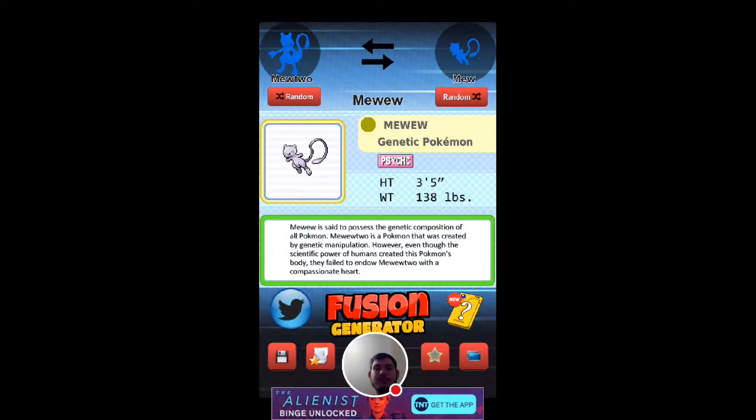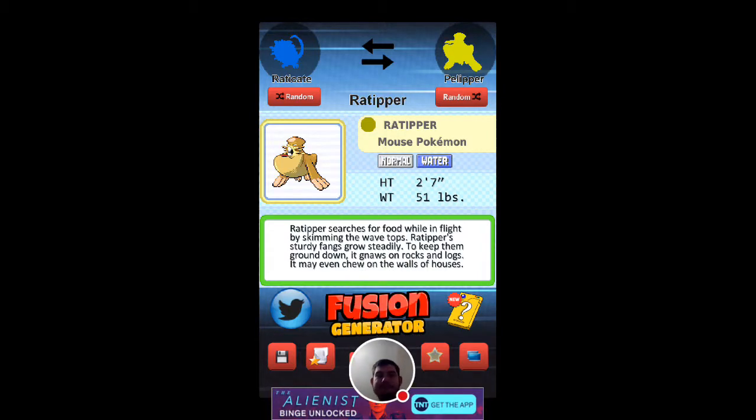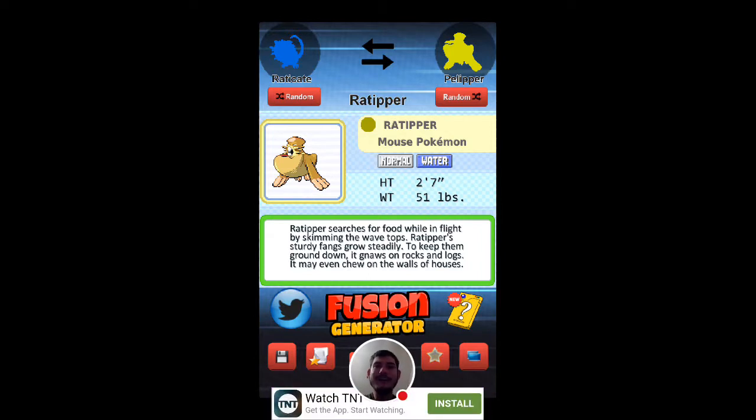Both of them are Psychic type. So let's do two more random Pokemon. Okay, a Raticate and a Pelipper. It is Normal/Water type. It is called Mouse Pokemon — sorry, I can't get through it because that face! It's 2 foot 7 inches.